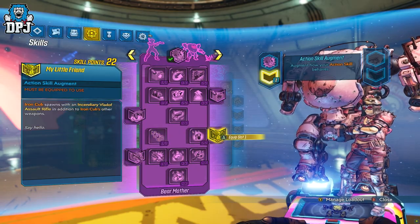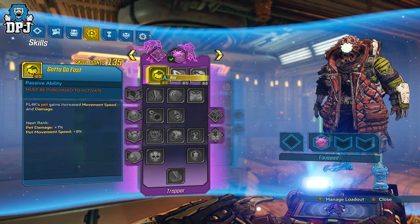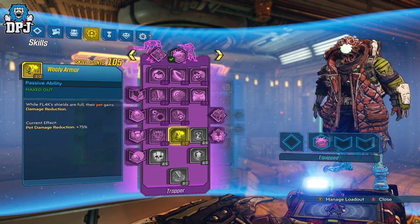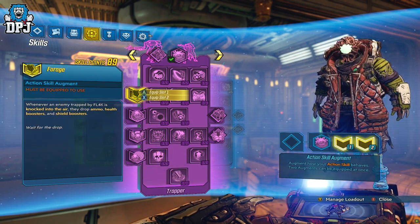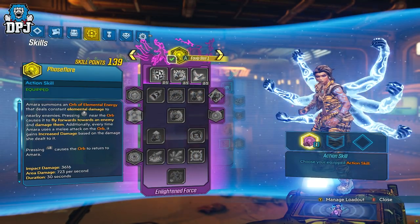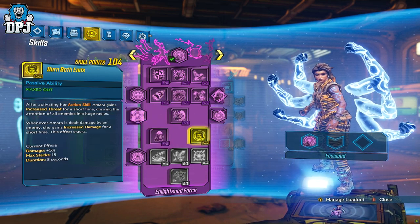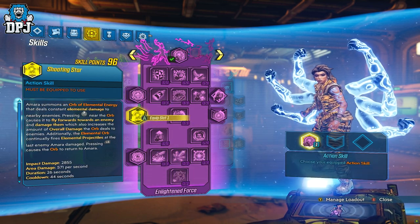If you ask me whether I'd purchase the new skill trees for $15, I'd probably say yes. I've spent more on cosmetics in other games which I use for a few days and completely forget about. So supporting Gearbox and spending $15 on a brand new skill tree which completely changes the way you play the game isn't that bad of a price. Both skill trees are here to stay — you'll use them a tonne and they change the dimension of this game unlike any previous DLC. In my opinion, the first half of the season pass at $15 is worth it alone for just these new skill trees.